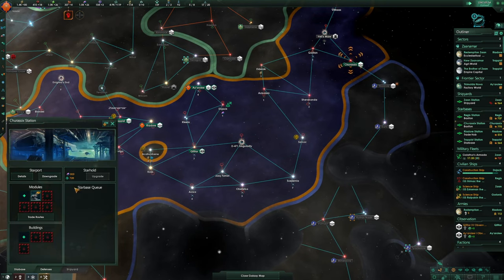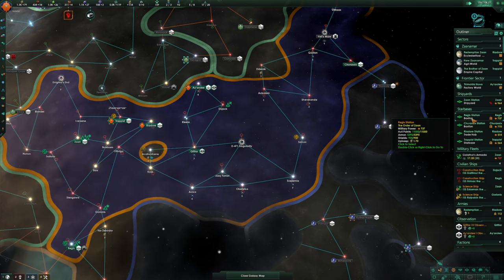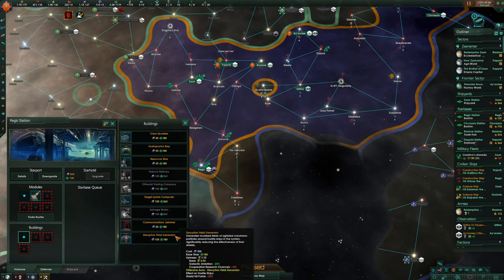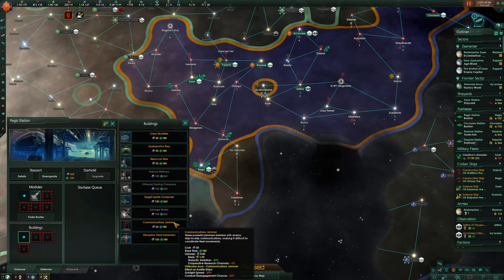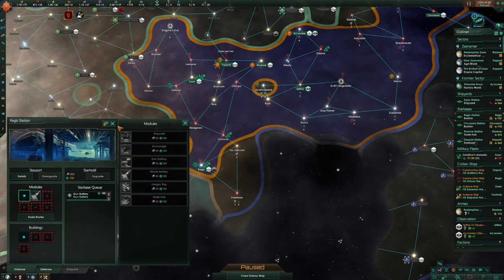While we've got so many alloys, we might as well be upgrading these. At Reodor, do we want a shipyard down there? It's probably close enough that we don't need a shipyard here. Galactic ambition, uplink computer, resource silos, hydroponics bay or crew quarters — I don't really want any of those. I'll take a gun battery. We've got a missile and a gun battery there.